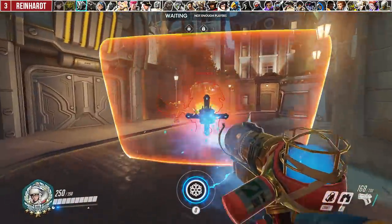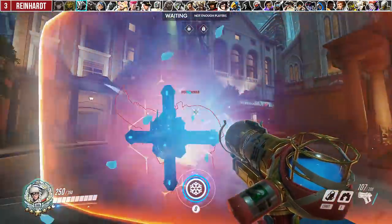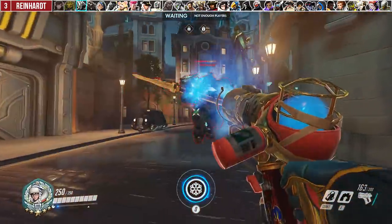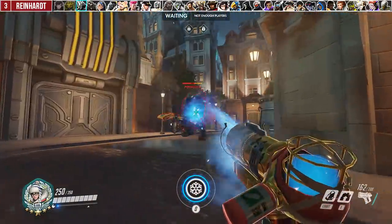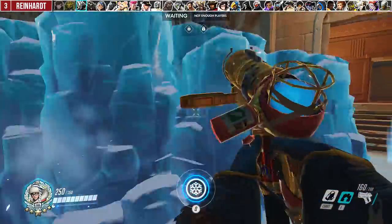Against Rein, it sounds like a simple tip but all you need to do is hold your primary fire against him. This fully stops him from engaging and forces him to become a walking shield bot, because the moment he tries to fire strike or engage he's frozen, and if he tries to charge, he's frozen. He can however shatter you before being frozen, but that's where you can use your ice block or your wall to stop it.